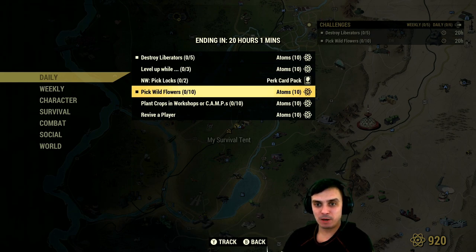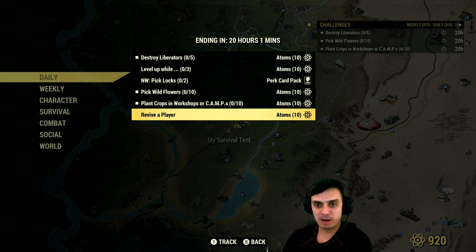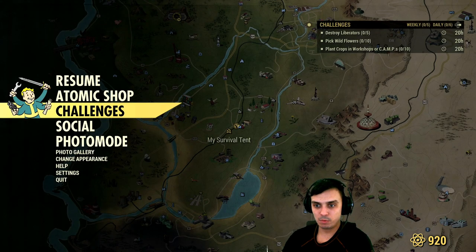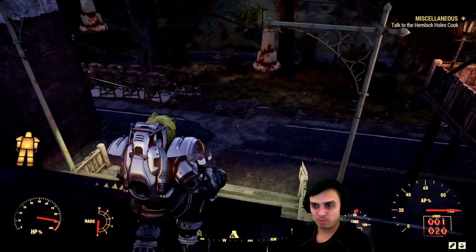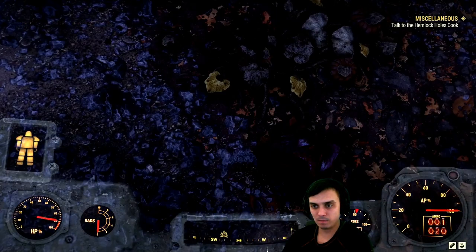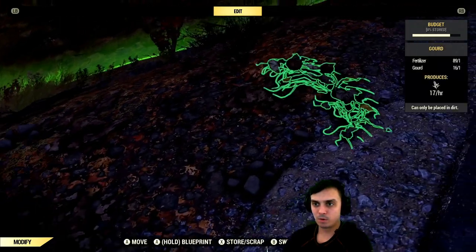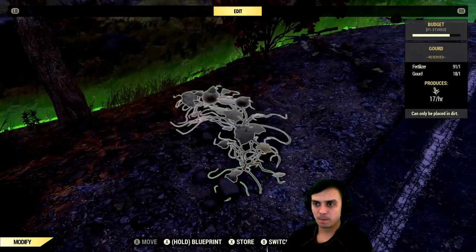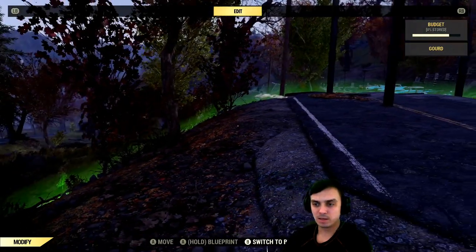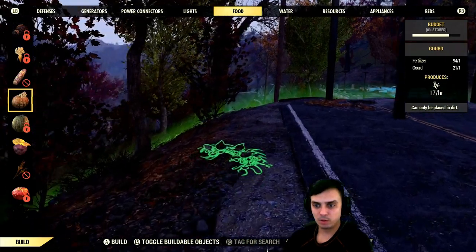Next up: pick up flowers — I usually do that at the White Springs. Then plant crops in the workshop or camp, and revive a player for an additional 10 atoms. Let's start off with the camp. I already have my plants set up, so what I'll do is scrap them all real quick and then navigate to the food section and just rebuild them. There you go — nice, quick and easy.